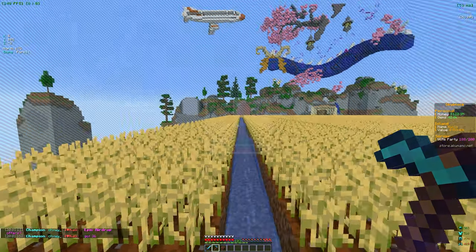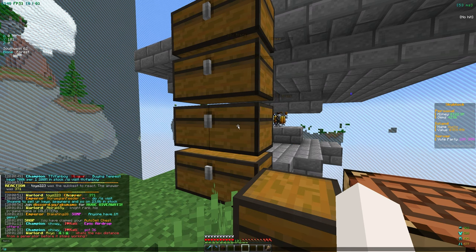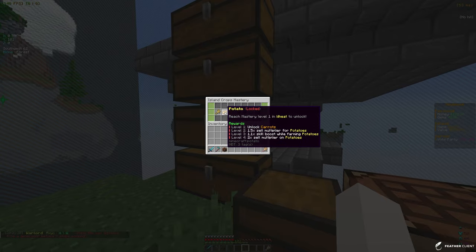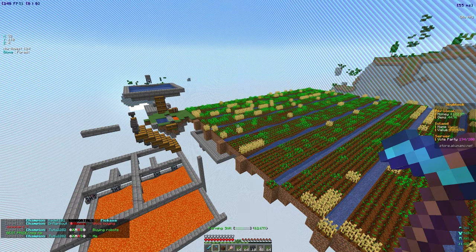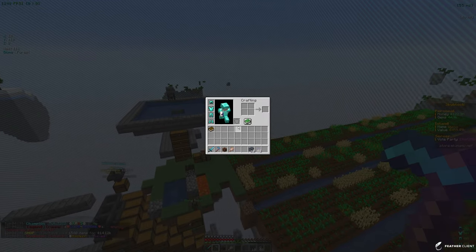Let me grab the wheat satchel and check the mastery real quick. Once we hit 10k mined we can unlock carrots, which are going to be better. We finished farming all of it — let's sell all the drops. We made about 50k in total and got some keys from leveling up.